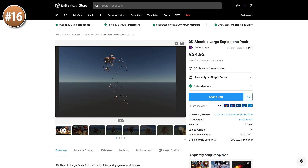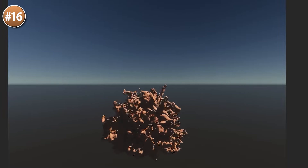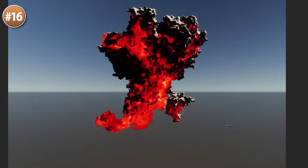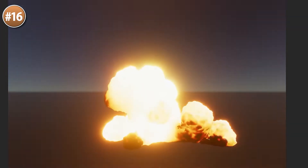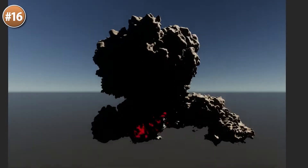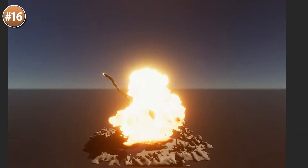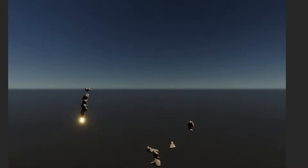Or maybe you need some hyper realistic explosions — check out this one. These are alembic explosions, which makes them look really extremely smooth. The smoke looks a little bit too thick, but the fireballs do look perfect. This is all based on vertex colors, so it uses no textures. These also react to lighting, although they will not interact with physics objects.